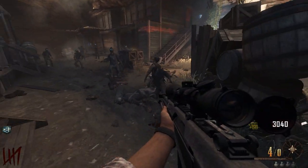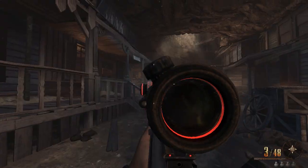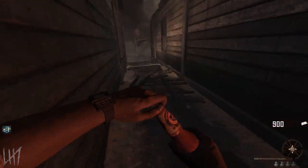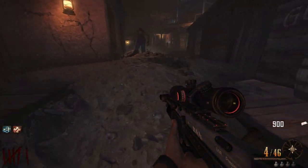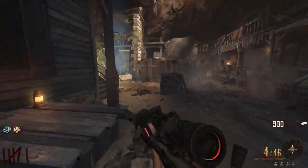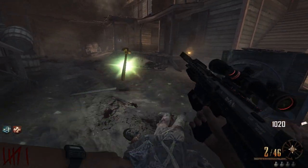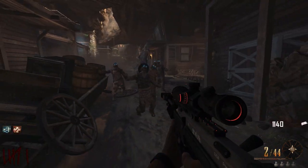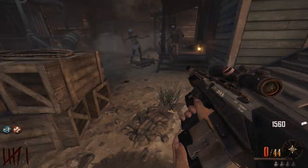Nearly out of Barrett ammo but I have enough for Jugg, so that's good. The Barrett actually wasn't too bad — some people hate it, but I was doing pretty good with it. I hope I get max ammo — I do not want to run out already during this challenge. We may have had a max ammo at the very beginning where it didn't really matter. There's a lot of zombies now, some collateral.